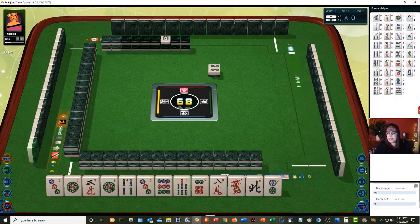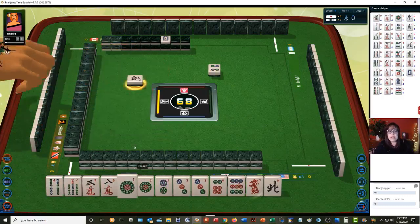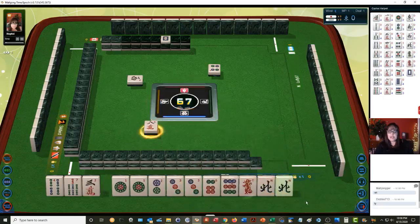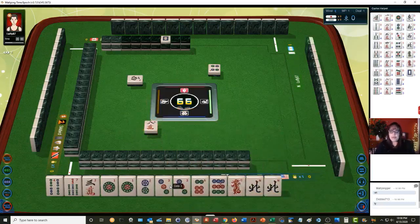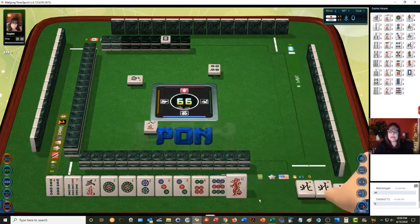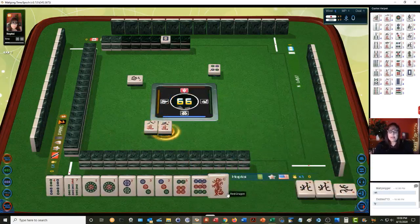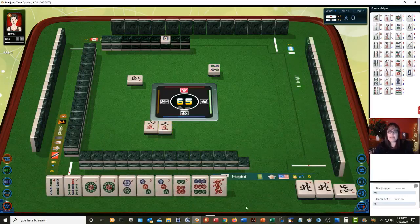Red, white, green dragon is dora. Look at all these dots we have — let's see if we can play a half flush. We have two pair in dots, and then a pair of North wind. We're in west seat so we won't get value for that.